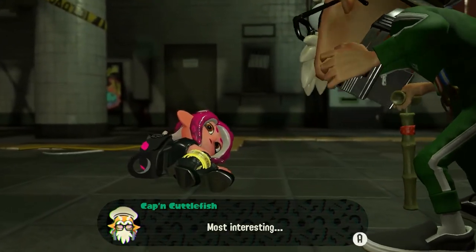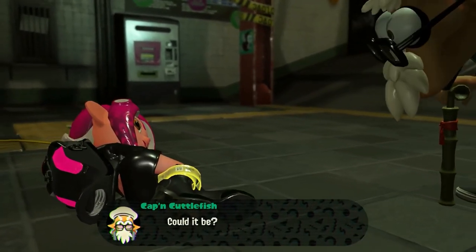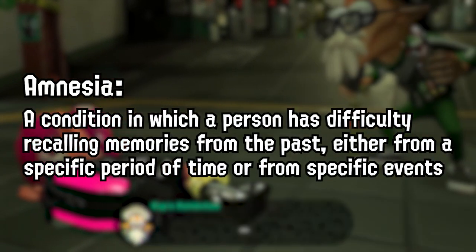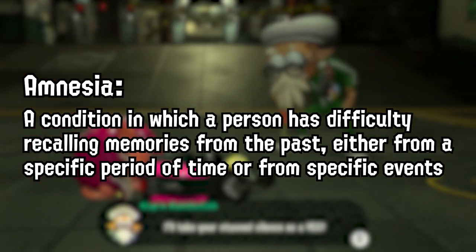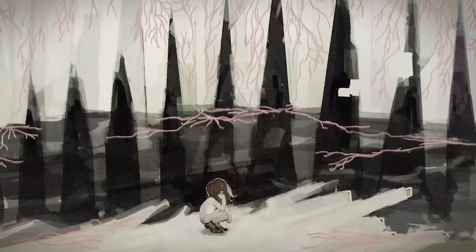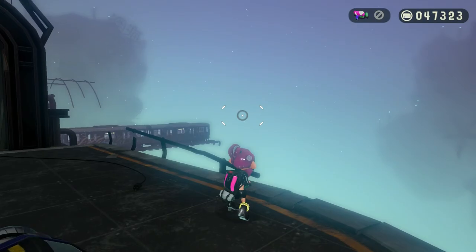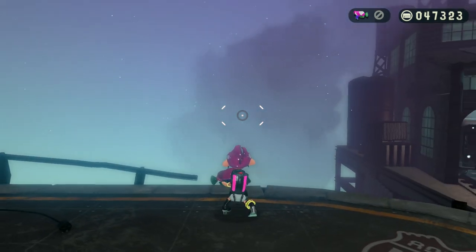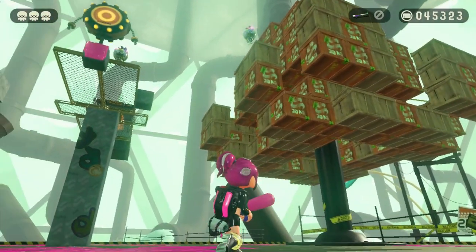In our second segment, we'll be exploring memory recovery and its aspect in the Side Order DLC. Memory loss, also known as amnesia, is a condition in which a person has difficulty recalling memories from the past — either from a specific period of time or from specific events. Agent 8 has amnesia. The struggles of memory loss can have a significant impact on a person's daily life and overall well-being. One of the primary struggles is recall — a person with memory loss has trouble remembering events, names, places, and faces, and may struggle to learn and retain information.